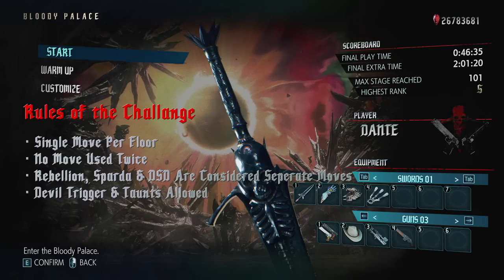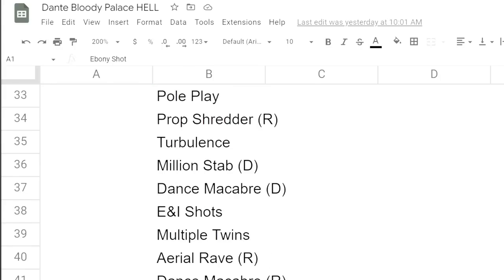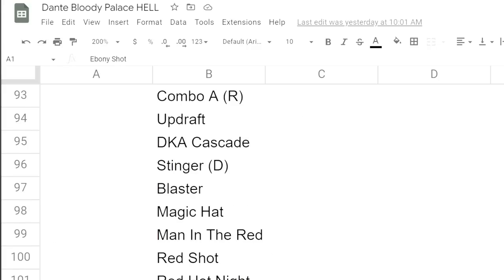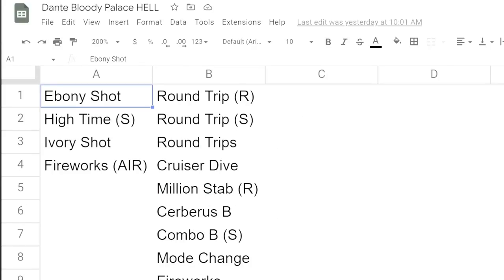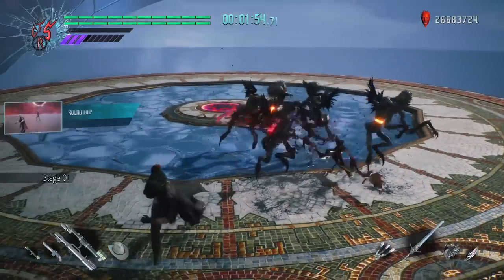Lastly, I also allowed things like Devil Trigger and Taunt to be used freely. To tackle this challenge, I compiled a list — I wrote out every single one of Dante's moves and arbitrarily assigned them to different floors. I had moves left over, so I was able to exclude some that I deemed too slow or just bad, like Ebony Shot or Firework Air. I kept them on the back burner in case I wanted to swap others out, but from there I just started doing runs.